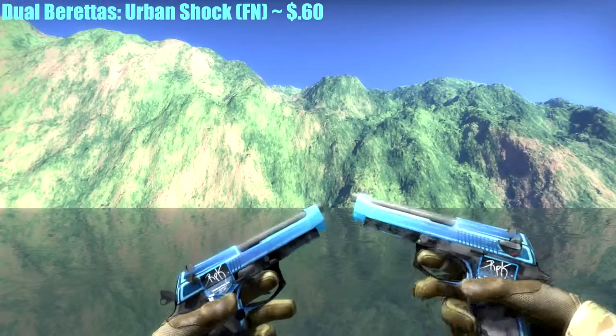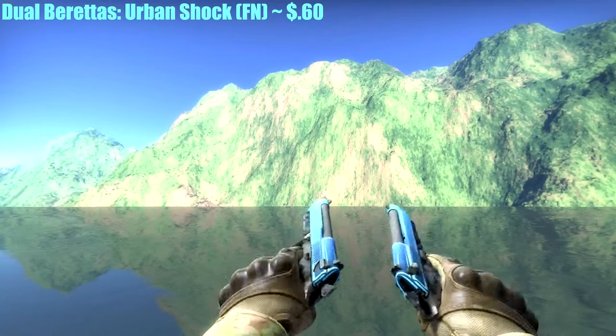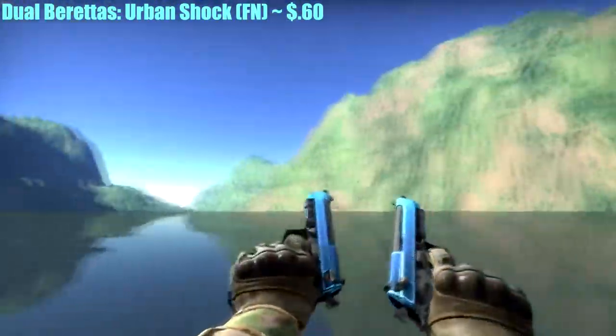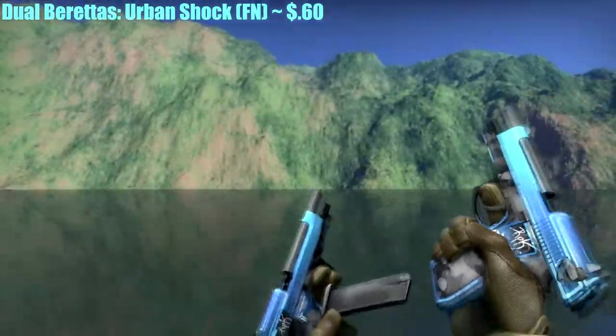For the Dual Berettas, I had to get the Urban Shock. Factory New was only $0.60, and if you look around you can find stickers on them for the same price or maybe even less. I got mine for $0.60 with stickers on it — they look good.